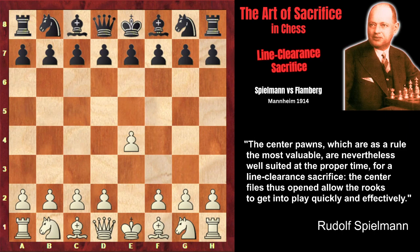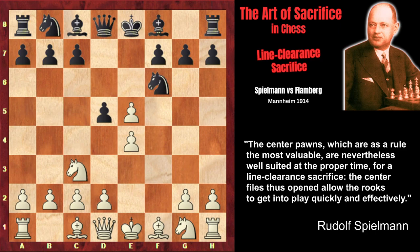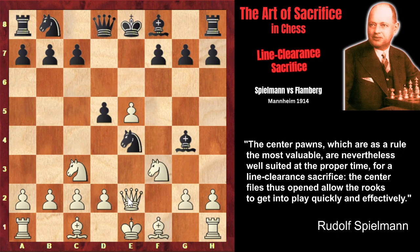Spielmann started with e4, and after e5 he opted for the Vienna Game: Nc3, Nf6, f4, d5, fxe, Nxe4, Nf3. Here, instead of a natural developing move Be7, which would prepare the short castle, Black played Bg4, which looks a little bit unnatural.